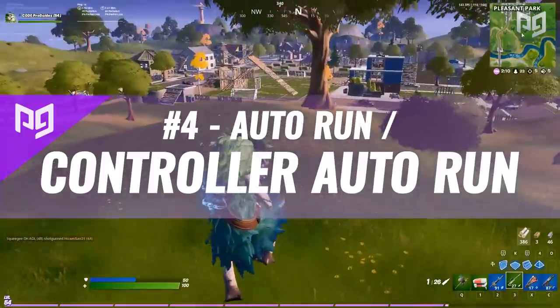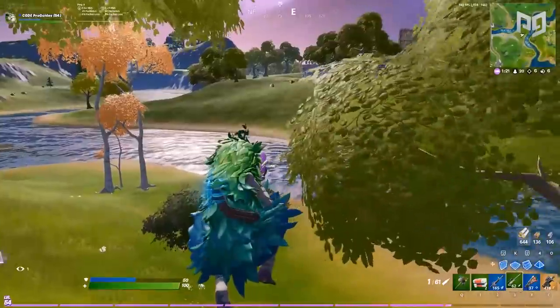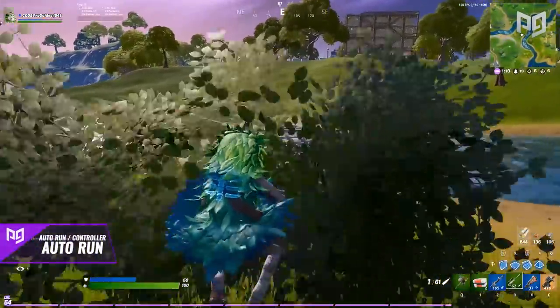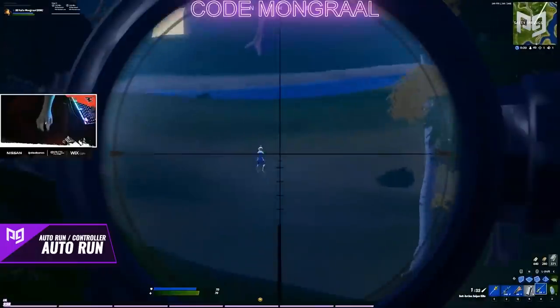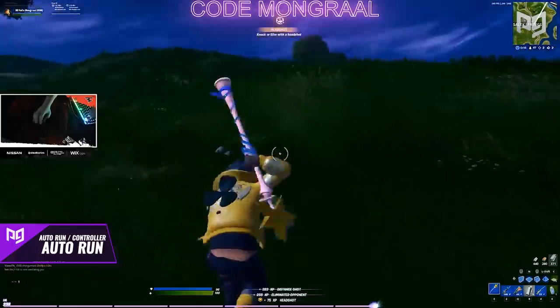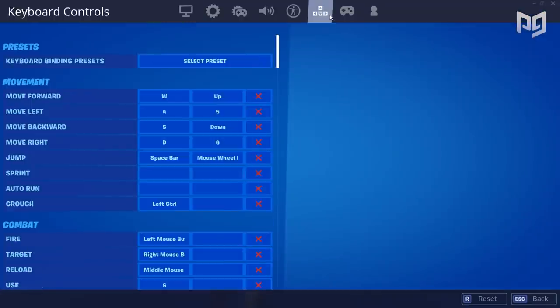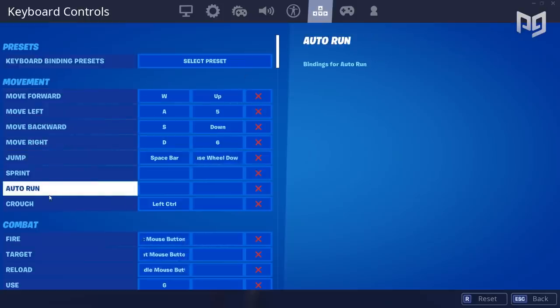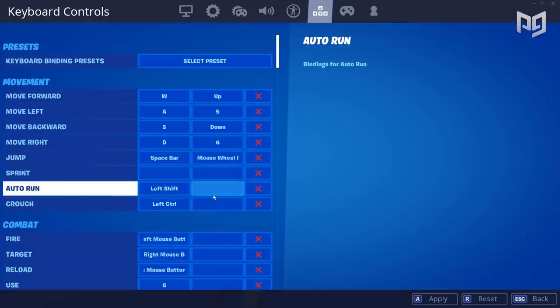Auto run is one of those settings that doesn't necessarily make you better, but it can be super convenient if you ever need to take your hands off and just stretch or take a short break. Basically, auto run makes your character continue running even when you're not actively doing it. To enable auto run on mouse and keyboard, head into your key binds, look under the movement section, and second from the bottom should be the auto run setting. Find any available key on your keyboard — even if it's not super easy to hit, you won't be pressing it too often. Once set, whenever you press that key your character will continue sprinting.